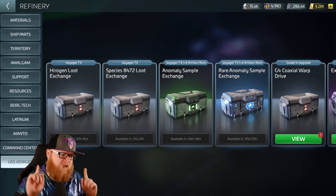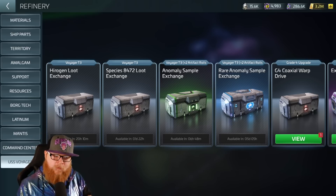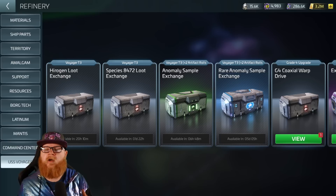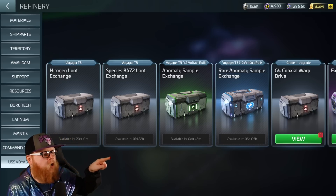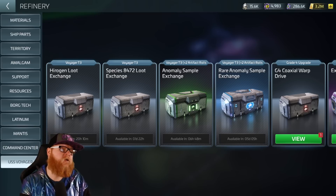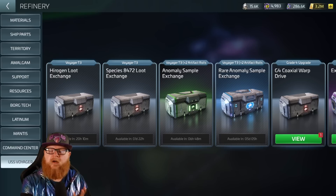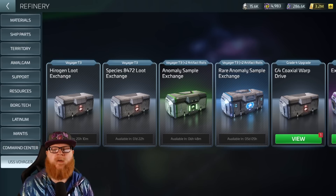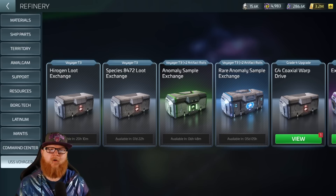In the common anomaly system you're going to get fragments for the research, and you're also going to get Voyager ship parts with some artifacts. In the rare one you're going to get commerce insignias, and beyond commerce insignias you're also going to get more parts, more research materials, et cetera.